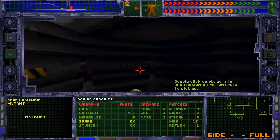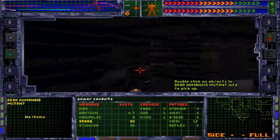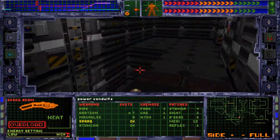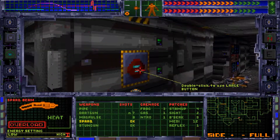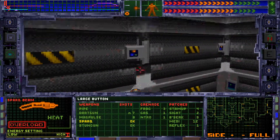Let's see if there's anything hidden. Oh, an access station - I'll use it. I hear doors opening and closing over and over again. Double click to use large button - do I want to use the large button? Oh yes I do - it turns the lights on, brilliant!